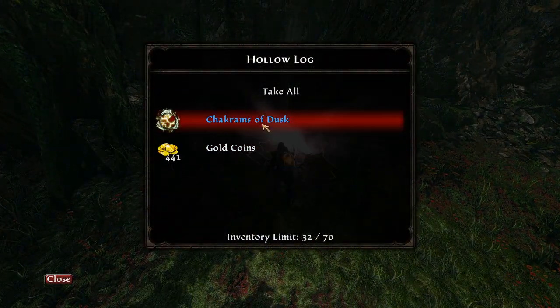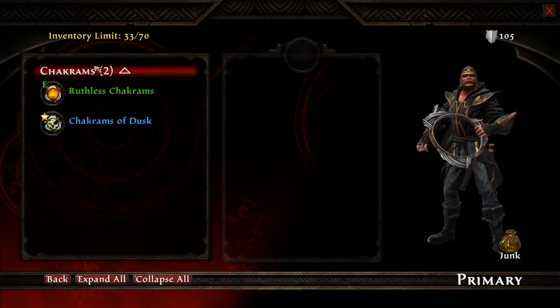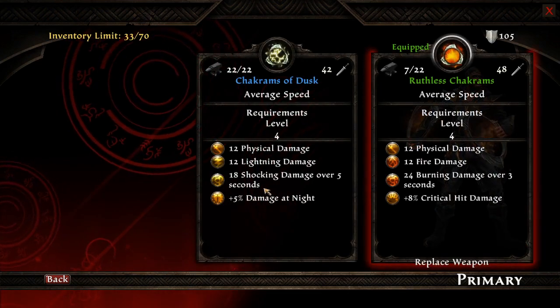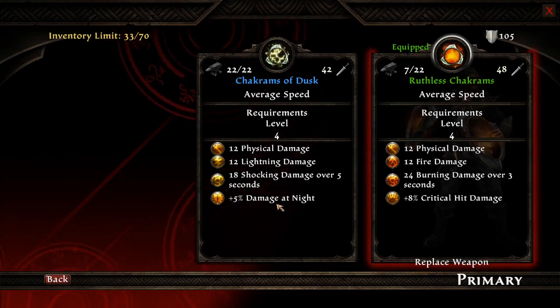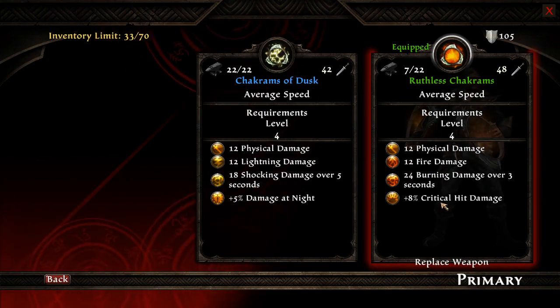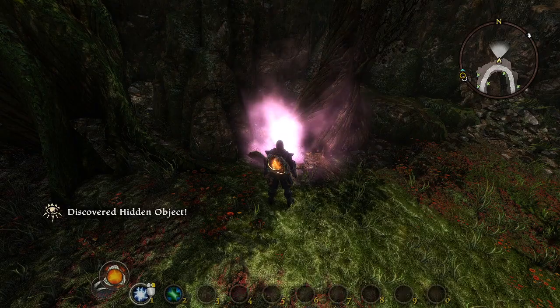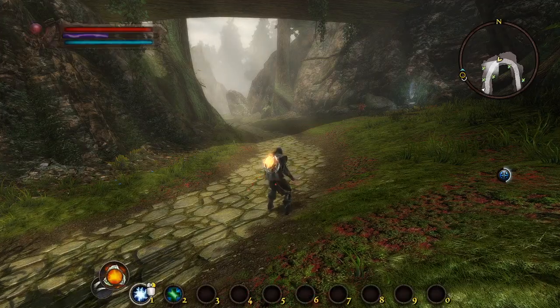Secret loot! Chakrams of Dust — it's going to be a bunch of gold. Shock instead of burn. More damage at night — kind of cool. We are heading in the right direction, right? Yep.